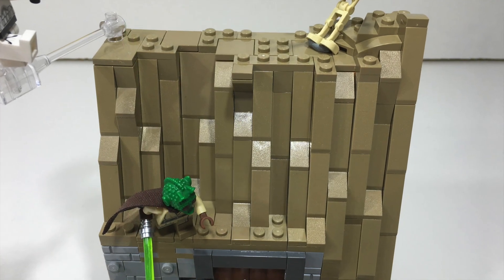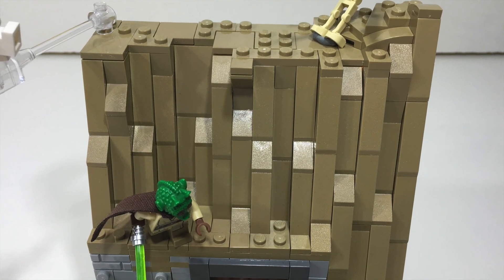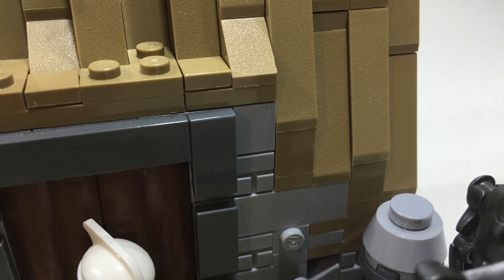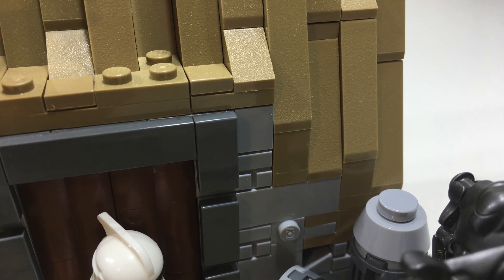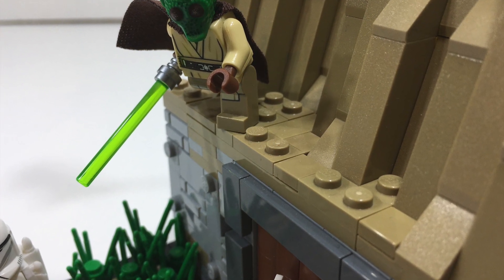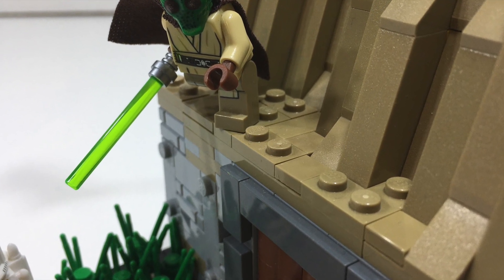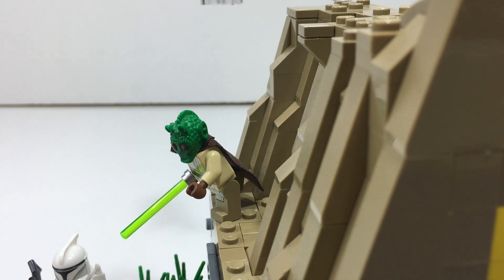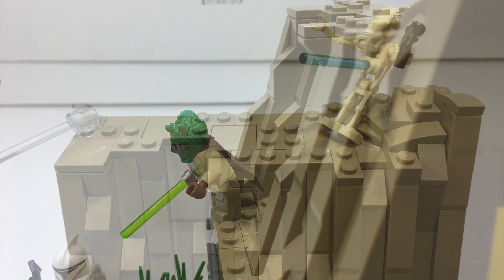As we move up the MOC, we get into the rockwork. My idea was to have some rockwork built into the building to add to the rundown look of it, so I added a small section of rockwork going into the building on the right side. There's also a small ledge in front of the rockwork on top of the building, which I think looks really cool and realistic. For the actual rockwork, it's pretty simple, using a mixture of dark sand slopes. I like a lot of the angles I was able to capture with the slopes, and overall I'm pretty happy with how it turned out.